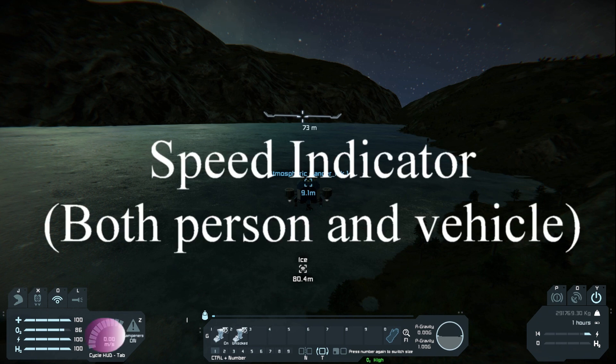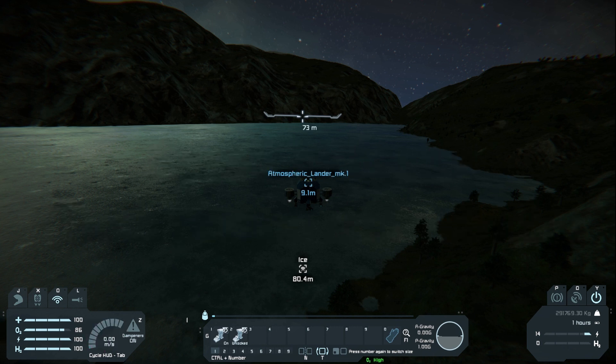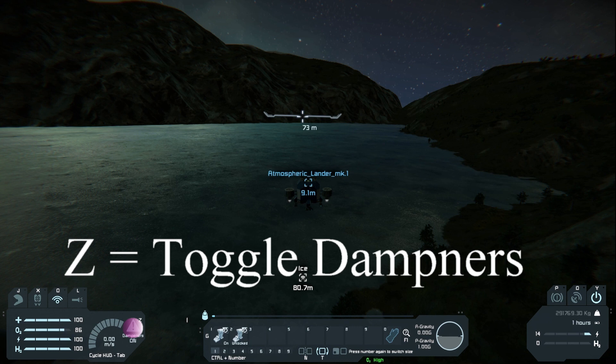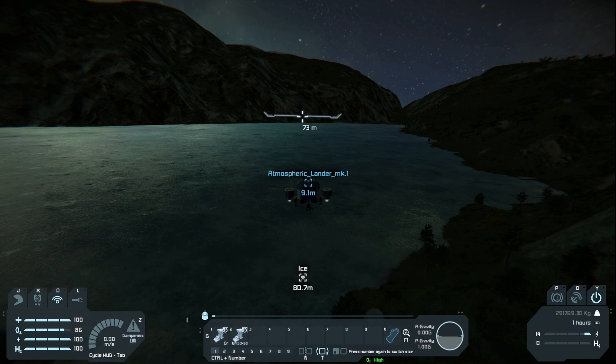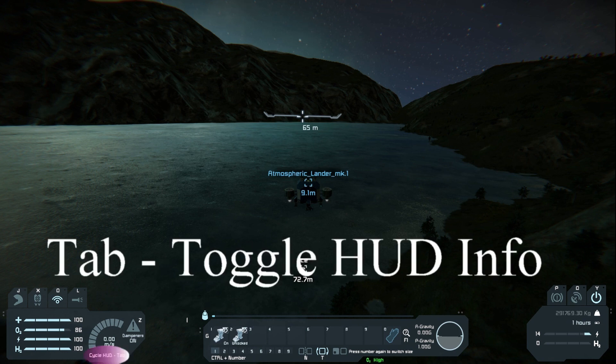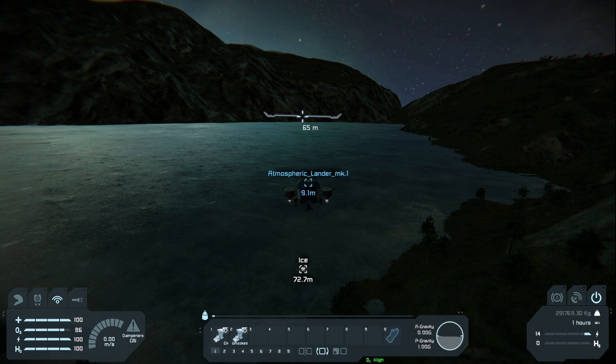To the right of that you see a semi-circle area — that is your speed indicator. Z dampener is off. When dampeners are off, the computer relies on everything you're doing for movement and won't automatically stop you. If you hit Z right now you'll fall because at the moment it's counteracting gravity. Underneath that you'll see 'cycle hub tab.' Hit Tab and this information disappears; hit Tab again and it's back. To the right you'll see a backpack icon with a small amount of green or blue — that is your inventory for your character.